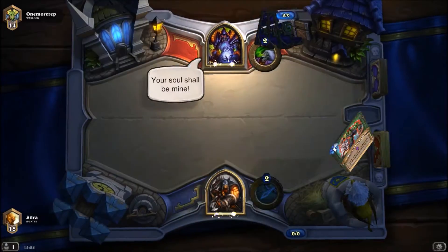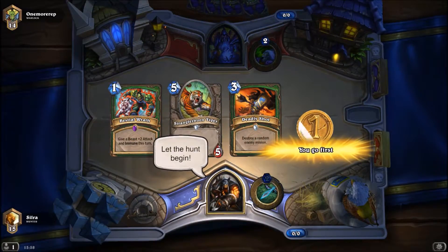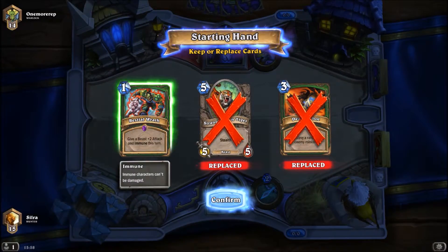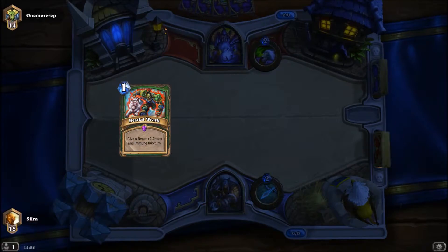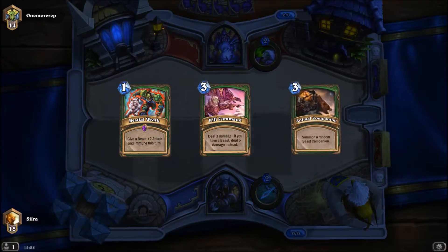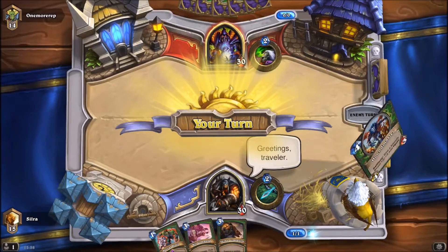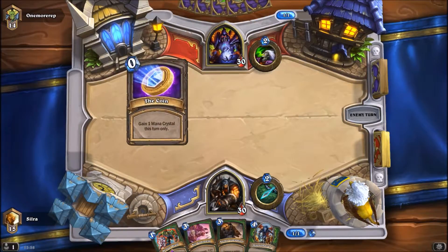Game 4 — against the Warlock, and there is going to be just 4 games in this particular video because I am a little bit pressed for time. Tempted to hold onto Bestial Wrath for a one-drop. Yeah, let's do that as it allows clearing out some nasty things. Houndmaster — alright. So turn 3 Animal Companion, turn 4 Houndmaster — we'll see if that holds. Because this is probably gonna be Zoo of some sort.